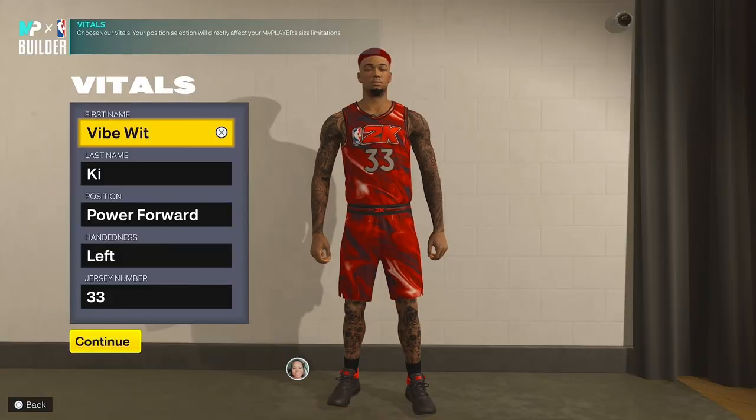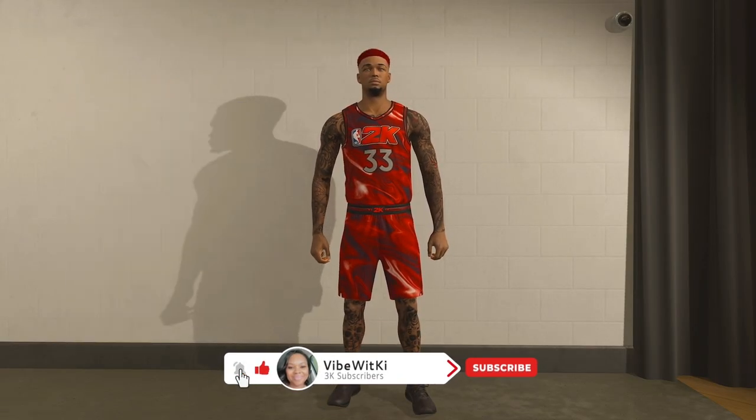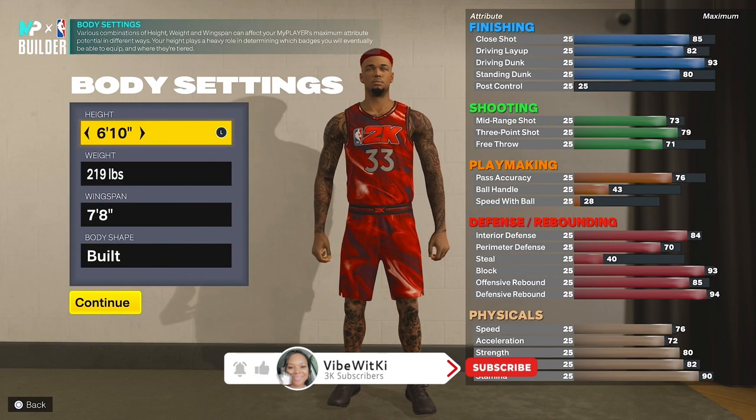You want to make it a Power Forward, right hand or left hand is your preference, any jersey number is also your preference. Height: 6'10", weight: 219 pounds, wingspan: 7'8". For body shape, I went with Built, but you guys can go with whatever you like.